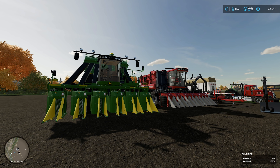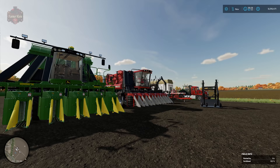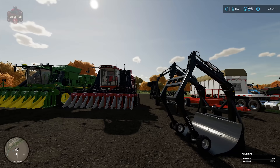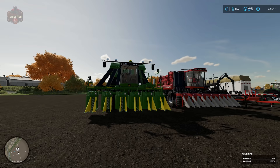Hey everybody and welcome back to another Farming Simulator 22 how-to video. Today we're going to take a look at everything you need to know in order to become a cotton farmer. Cotton is one of those hybrid crops because we can plant it with a traditional planter, but we need very specialized harvesting and transport equipment to handle our cotton modules or bales. Specialty crops like grapes and olives require specific equipment; potatoes require specialty planters and harvesters. Cotton is kind of a hybrid crop.